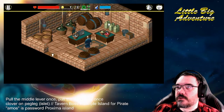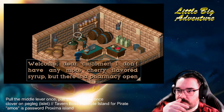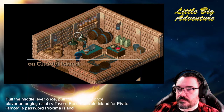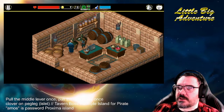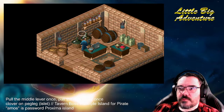He's got the petrol. Welcome, dear customer. I don't have any more cherry-flavoured syrup, but there's a pharmacy open on Citadel Island. Move in front of the item that interests you. I'm interested in the story of LeBorn the pirate. Ha ha ha ha — you too were looking for his treasure?